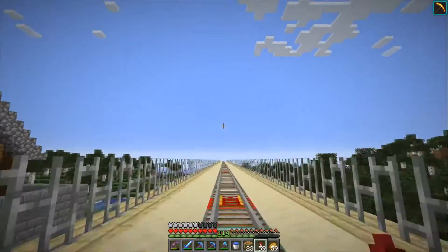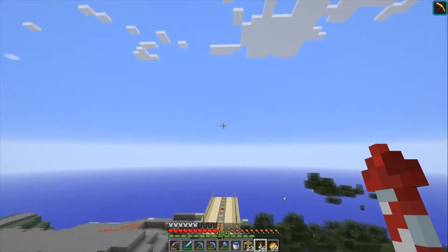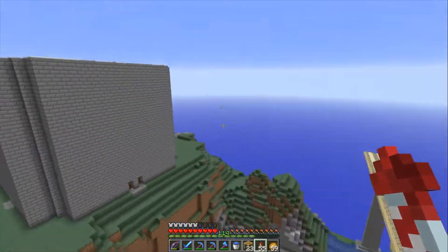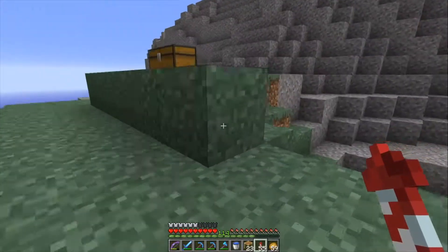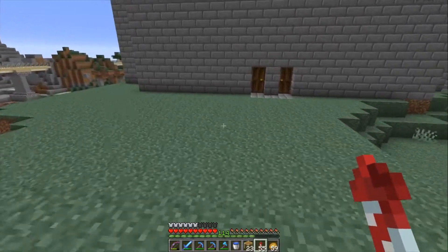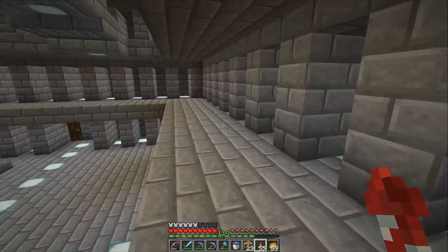Our second stop — we want to stop at Barbarian John's Villager Breeder, which is right at the top of this hill. This large building we still need to decorate on the outside, and eventually we will have villagers inside each of these slots.